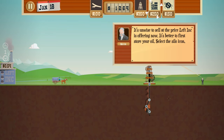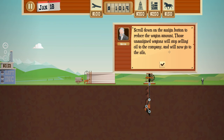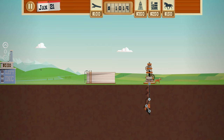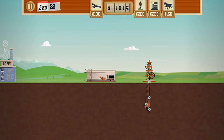Let's go to the bar. It's unwise to sell at the price Left Ink is offering now - it's better to first store your oil. Select the silo icon and build it here. Wagons not assigned to sell oil will automatically fill it up. We need to wait for the price to come back up because 52 cents per unit doesn't seem like a good deal, considering it started at 75. I wonder if the equipment can be upgraded, or whether we have to go into town and buy better versions.